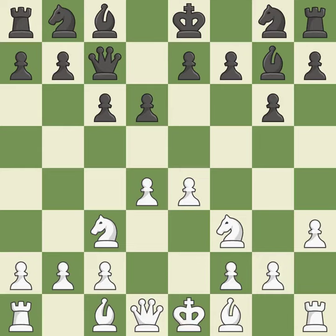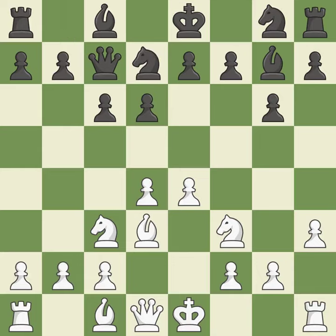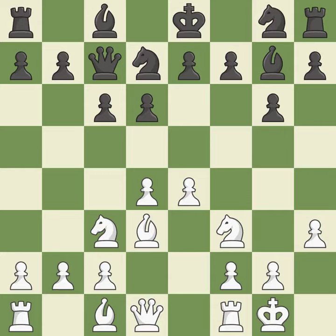This is not the best — it is an inaccuracy, as it misses a better way to develop a bishop off its starting square. By doing this, a knight moves out of its beginning square and into the action. Castling gets the king to a safer square, out of the center of the board, while also developing a rook.